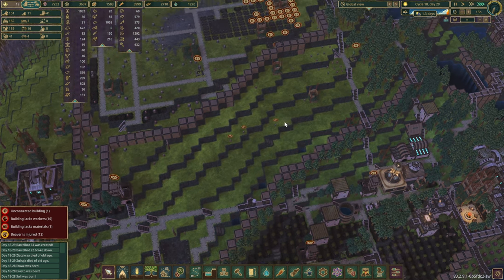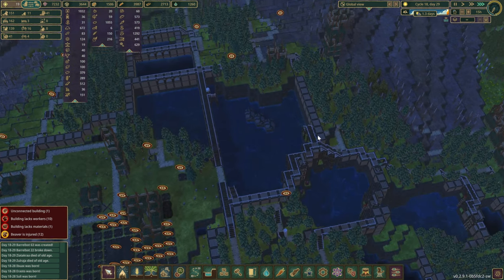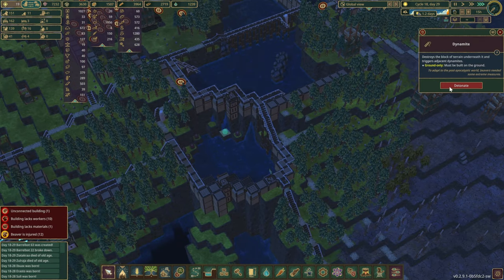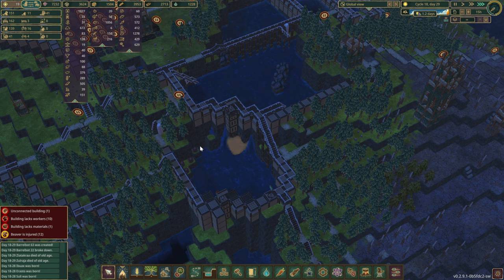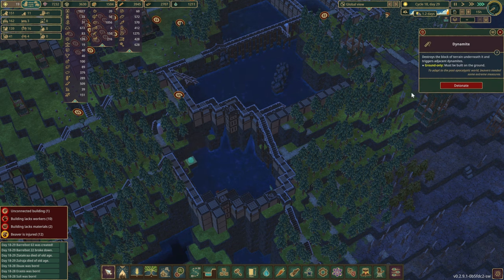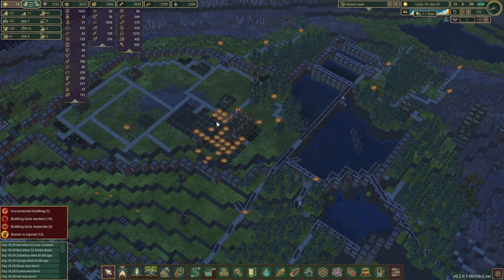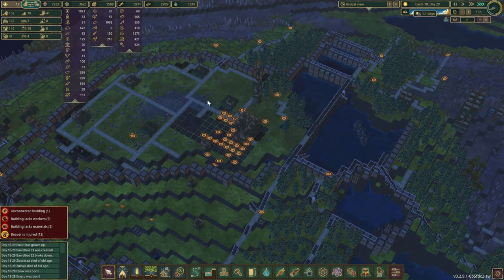We've got 151 treated planks in the bank and over 100 metal blocks, so that's pretty good. We're not going to skip tonight — let's just speed up time a little bit. We got some dynamite just in here, so let's quickly get rid of those as well.